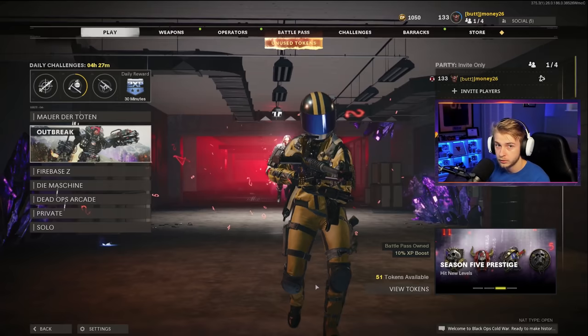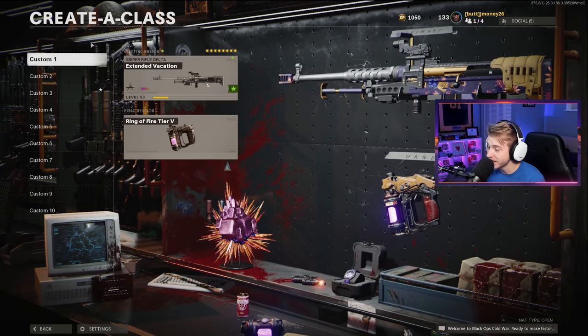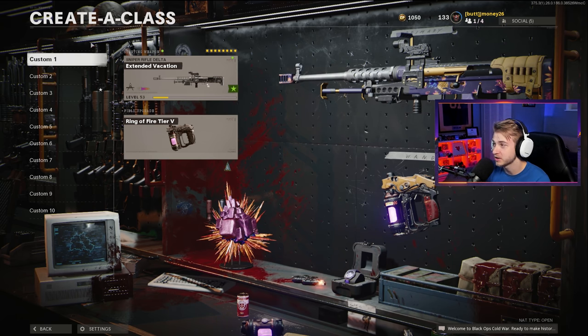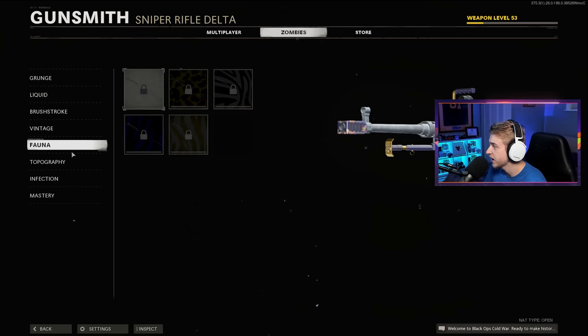I woke up and chose pain this morning because today we're gonna be getting the ZRG Dark Aether and we're gonna attempt it in one game. Now if you guys have ever seen this thing in zombies it is not good at all. This thing is awful, which is the reason I've been putting this off for so long. As you can see we have the ZRG only at level 53. I never got it to max level — the second I got dark matter I threw it to the side. I was completely done with it but today is the day, and as you can see I have no camos for this thing at all.